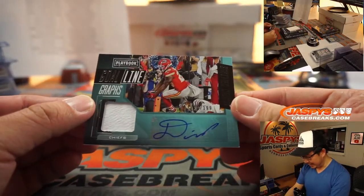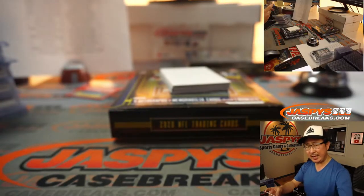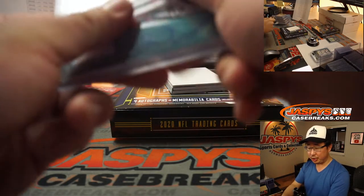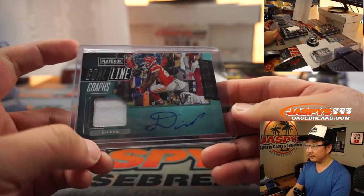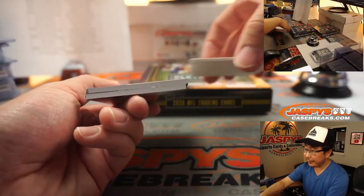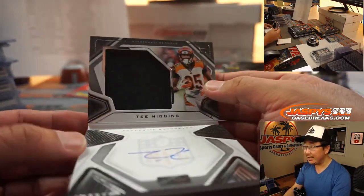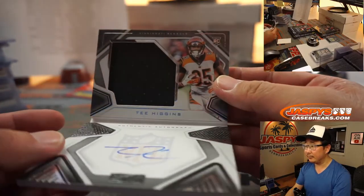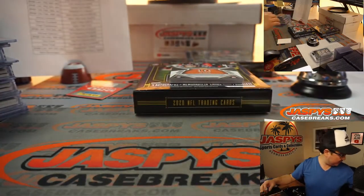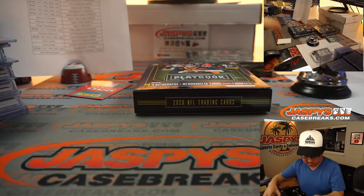And we've got Damian Williams, Goal Line Graphs, 172 out of 199, jersey and auto. Is he active this weekend? I thought I saw him on the injury report. Chiefs — Roy. And the booklet is going to be Tee Higgins, 213 out of 249, jersey and autograph. Cincinnati 3 is going to be Robert Runkle with Cincinnati 3. We're on to Cincinnati!